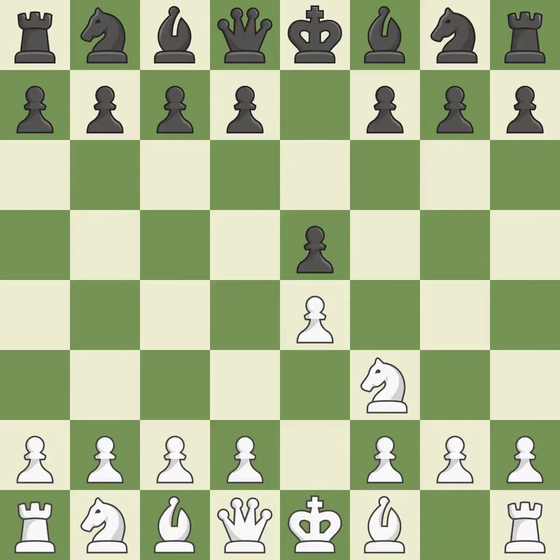The move Nf3 advances the knight toward the center, engages the E5 piece in combat, and sets up a castle. Nc6 defends the pawn on E5, advances the knight toward the center, and scans the D4 square.